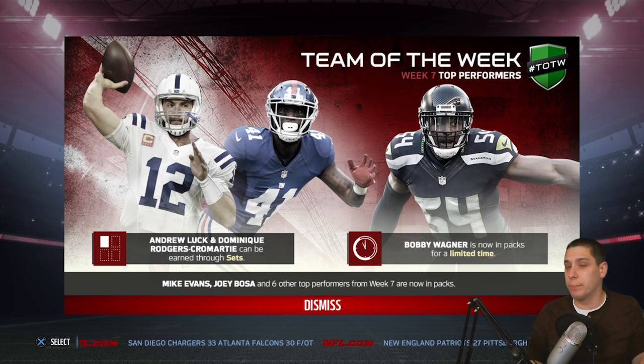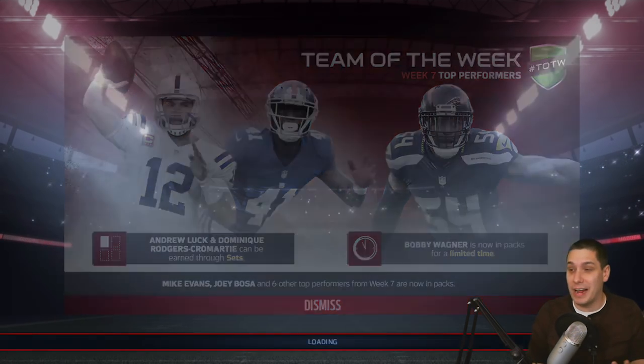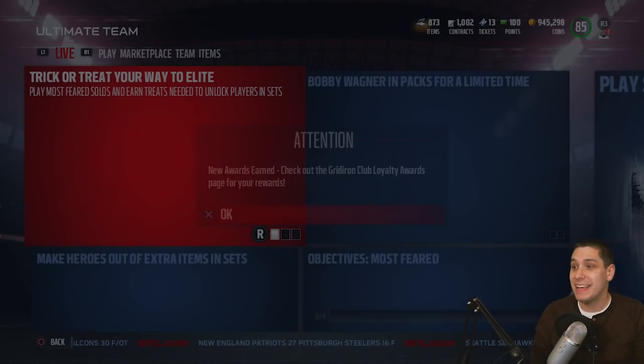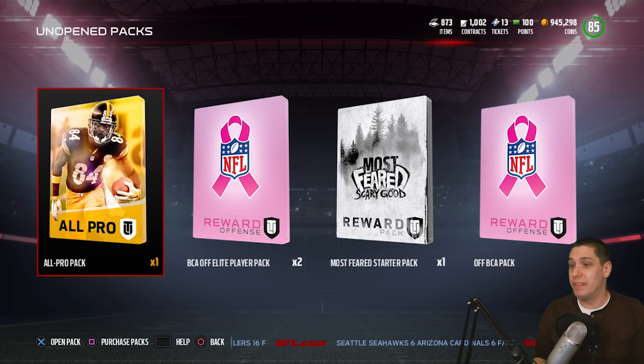Now, Dominic Rodgers-Cromartie and Andrew Luck are both going for about $170,000 to $190,000, depending on the time of day you're looking at them. My opinion is Luck is probably not worth it. Dominic Rodgers-Cromartie, on the other hand, I think if you have the coins to spend, that might not be a bad option for those looking to get high-end cornerbacks. So definitely want to go in there and try those out.